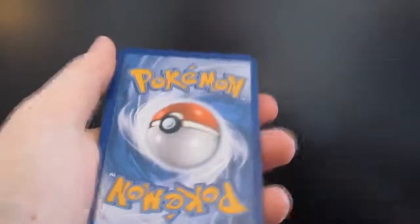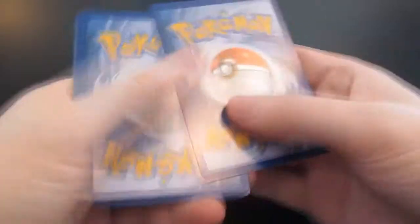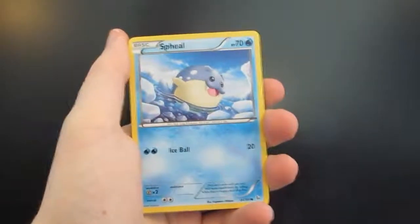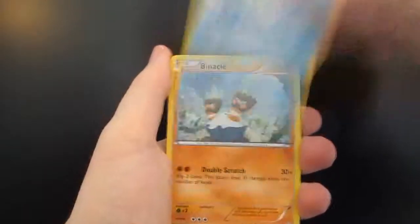Our lucky count is sitting at three. We've had three episodes where we didn't get any of the above, and when I don't get any of the above I've given away an increasing amount of code cards. So since the lucky count is at three, the amount I'll be giving away is four.